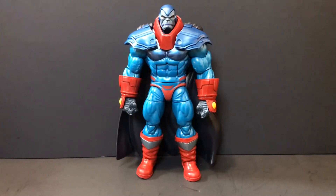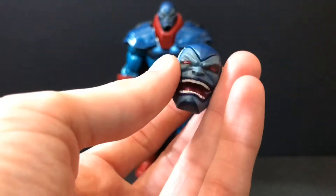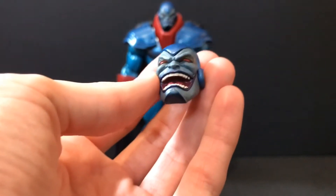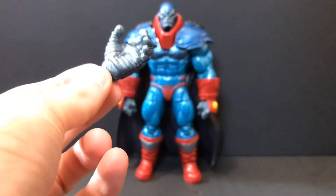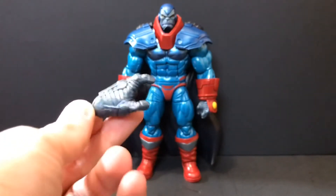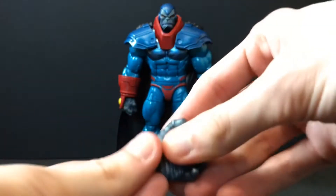As far as accessories go, he doesn't come with a lot. He should have come with a buzzsaw and a drill hand, because we need more Apocalypse constructs. But he comes with this laughing head, which looks kind of stupid to me — it just looks too goofy. Apocalypse is too serious a character to be laughing like this; he looks more like MODOK than Apocalypse. He also comes with this 'turn your head and cough' hand, which is one of my favorite hand sculpts of all time just for the pose.